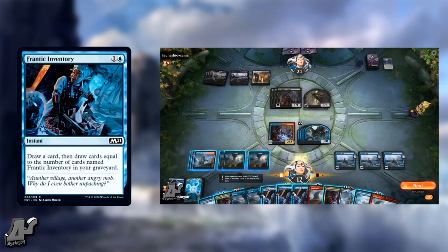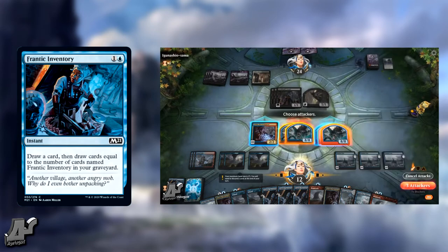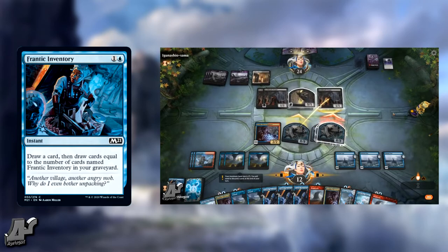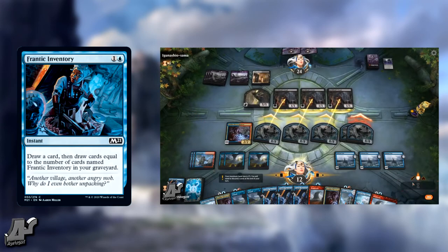This card is really fun to play with, especially when you have three copies in your graveyard and you draw the last one — it's like two mana draw four, which is on par or maybe even better than Ancestral Recall. Imagine a two-mana Ancestral Recall happening a few times — this card is sweet and I hope they print more cards like it.